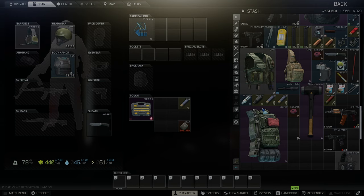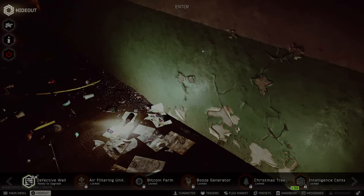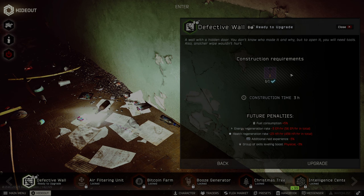We found a sledgehammer, and in the hideout we can upgrade the defective wall. We need one sledgehammer and the construction time is three hours. There are negatives: fuel consumption, energy regeneration rate, and heal. Okay, why not upgrade?